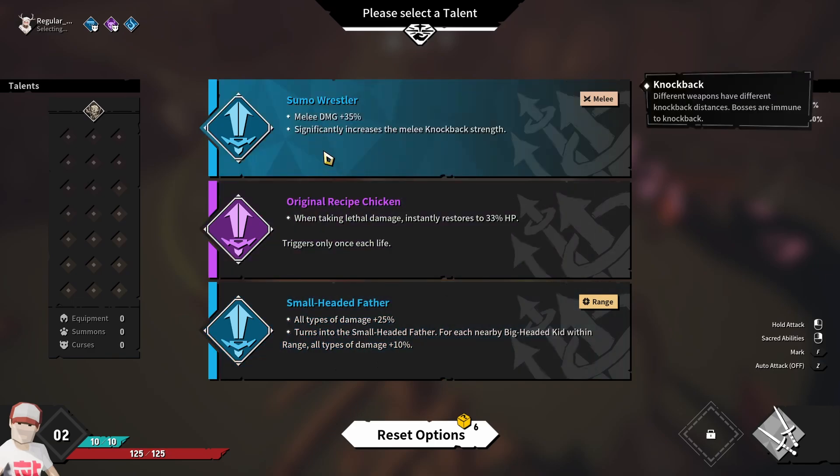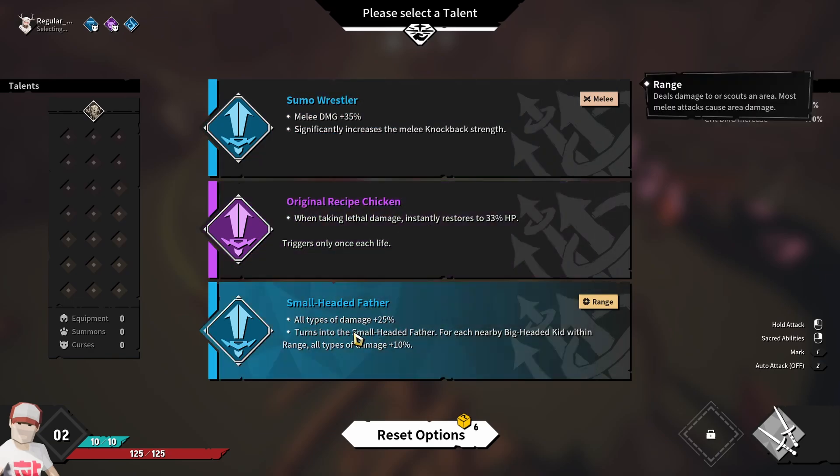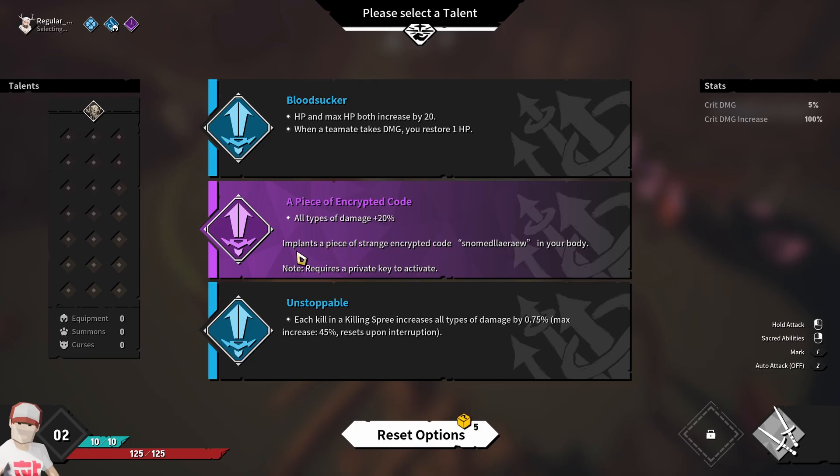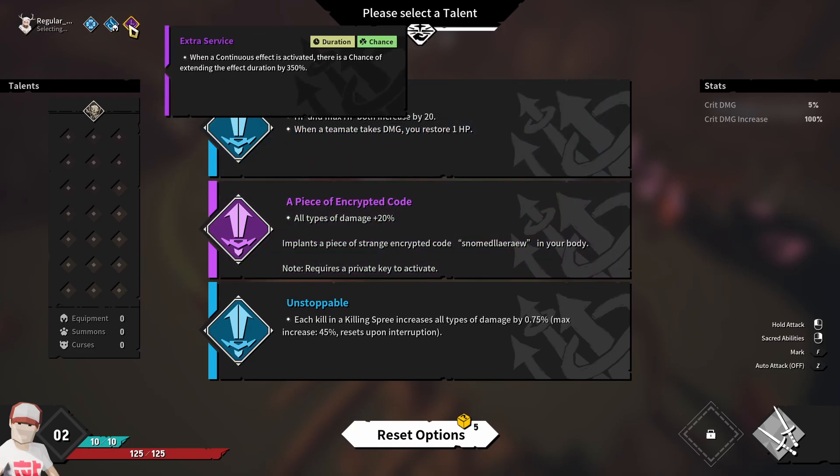Melee damage — at least not bad. I want none of those. When I continue to activate, there's a chance to extend the endurance by 350 percent. Extra service — oh that is amazing, yeah! That's a five to fifty — you're gonna one-shot the boss. You're gonna be like a reindeer forever, and then it will come off right in the box.